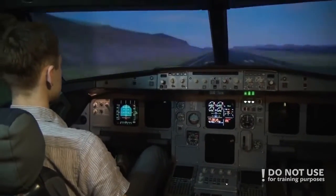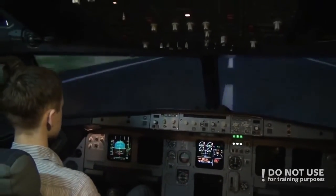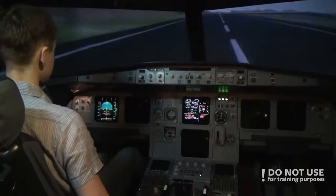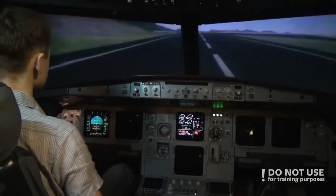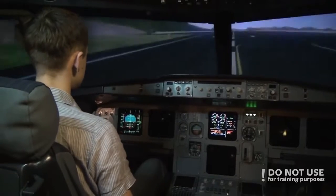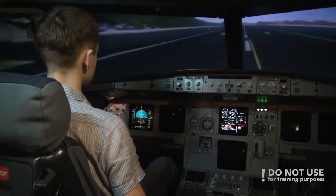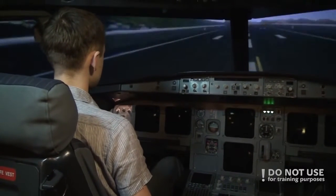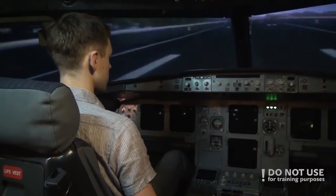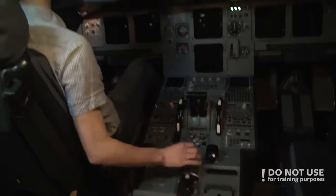Just above the runway — no reverse thrust of course. We'll use the remaining brake energy we have to try to stop the plane on the runway. The RAT is not spinning anymore — that means we lost all remaining electrical power. But we're still on the ground so we can now evacuate.